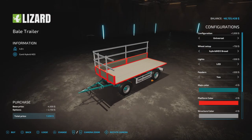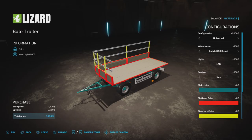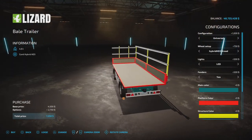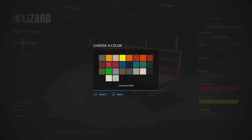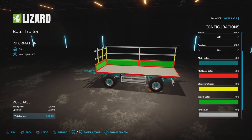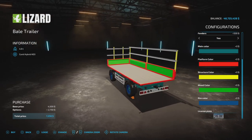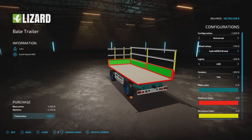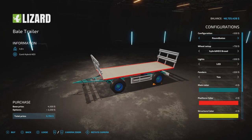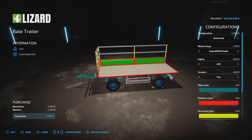We have platform color, which we'll make red. Structural color, we'll make yellow — that is the posts there. And then a wood color, let's make that bright green. Rim color is going to be your rims. License plate as you can see there. This configuration is where all the colors appear.